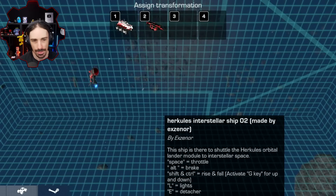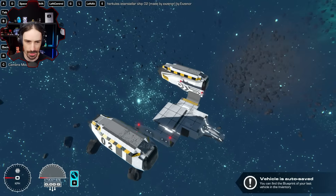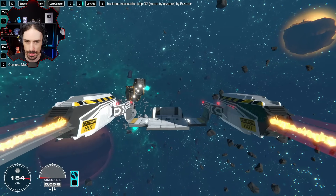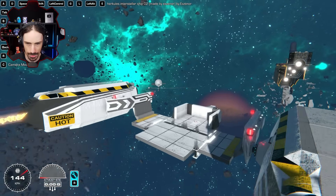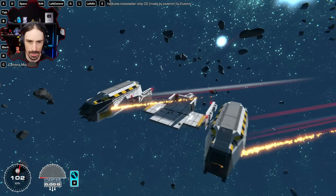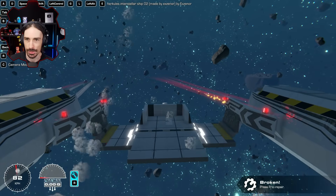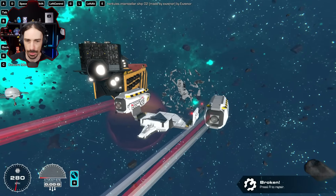This is the Hercules Interstellar Ship 2 made by Extensor — 682 out of 700 complexity. Whoa, this looks like a crazy cargo thing with fire in space. It's got anchor blocks and everything. E to detach — I just detached all the anchor blocks, so whatever we grab we can detach like that. Wait, what is going on right now?